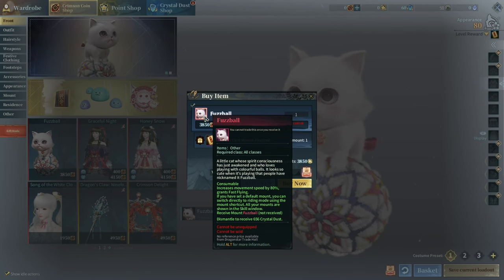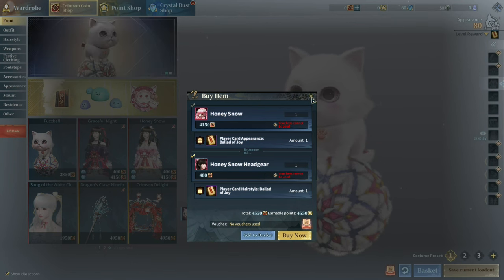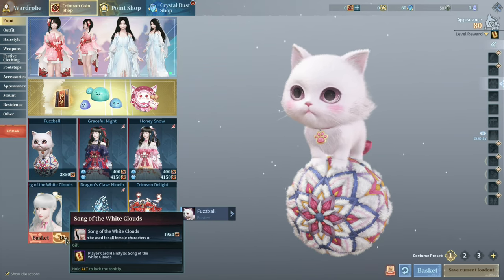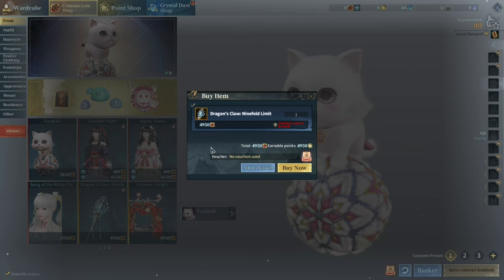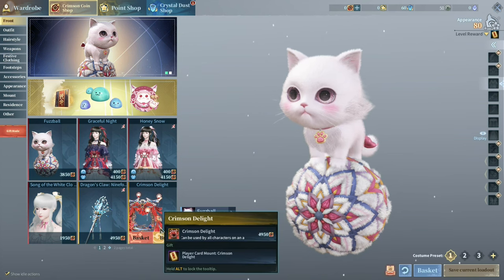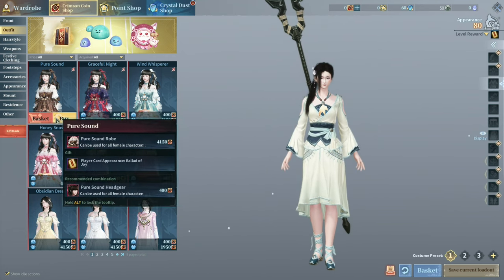It's a mount that increases your movement speed. Graceful Knight — it's a very expensive skin. Another skin — I mean, it's fine by me, it's just a skin. They could price it $200 a pop and it wouldn't matter to me because I'm never gonna buy this. Is this a hairstyle? No, it's a hair accessory — about $20 for an accessory. Dragon's Claw, Ninefold limit — it's a weapon skin. Crimson Delight — again, it's a mount. That's the front tab. Let's move to the outfit tab — these are all skins and they're all freaking expensive. The headgear costs 400 Crimson Coin, so that's about $4. And the body skin is 4,000 Crimson Coin — it's just skins.